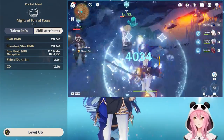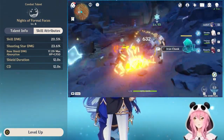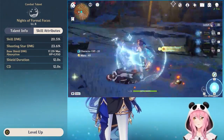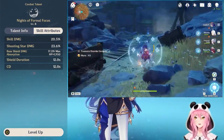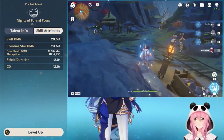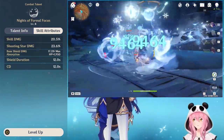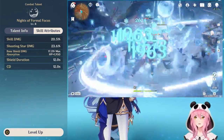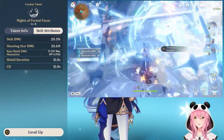You cannot start accumulating Night Stars again until all four fire off — they shoot one by one at nearby enemies, then you can start building up four again. The skill does a small amount of cryo damage on activation. The base shield absorption is pretty solid. The shield lasts 12 seconds and the cooldown is also 12 seconds, so in theory if your shield doesn't break you basically have an infinite shield.